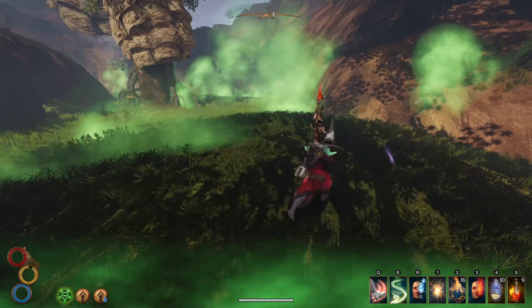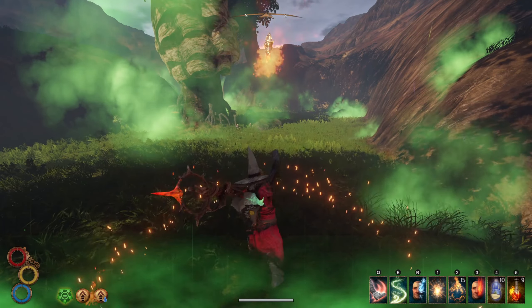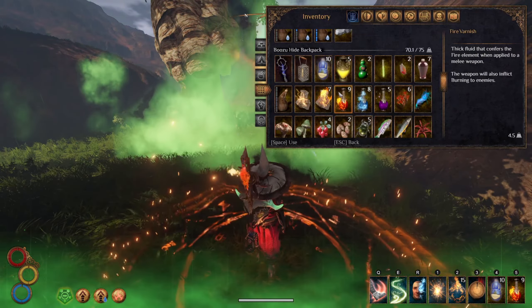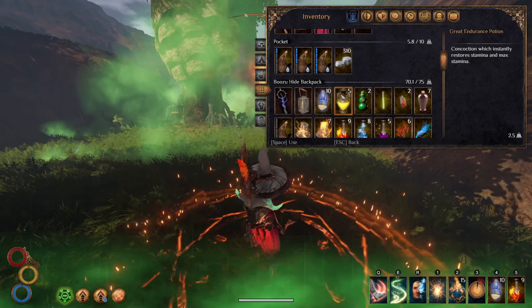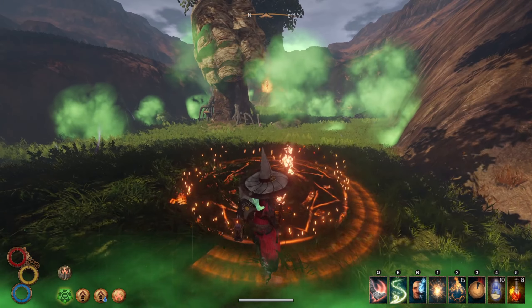In the very back of this area you will find the Tyrant of the Hive. He's a hive lord who has been twisted by corruption and gained an enormous amount of strength from it. With 2000 health, 10 regen per second, and 70% impact resistance, he is a tough nut to crack.